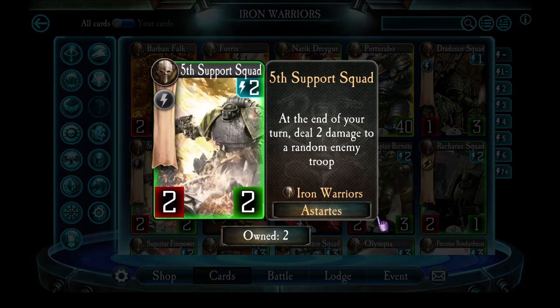Next up, 5th Support Squad. These guys are really cool. They cost 2 energy and have 2 attack and 2 health, which is average for that energy cost. But their ability at the end of your turn deals 2 damage to a random enemy troop. If the enemy only has 1 troop, you know exactly who that random enemy will be. This is great against Raven Guard, who often rely on a lot of stealth units with low health. It can also help finish off units you've damaged with your Warlord. It's satisfying watching them finish off someone after you weaken them during a turn.